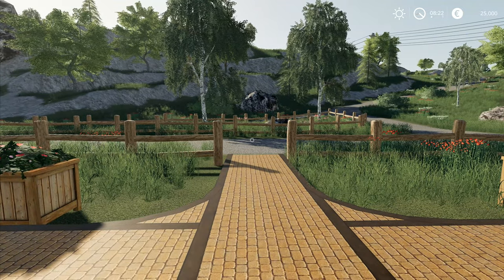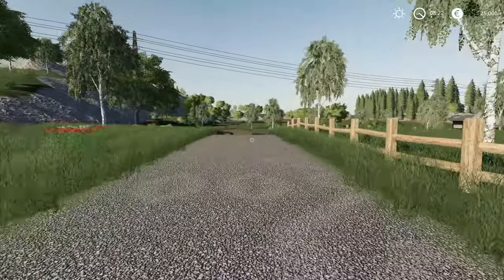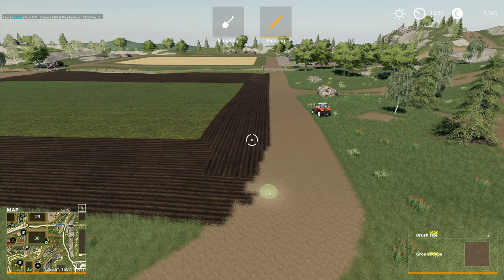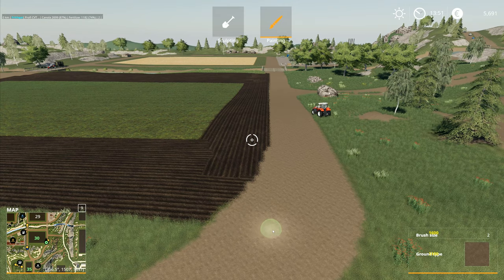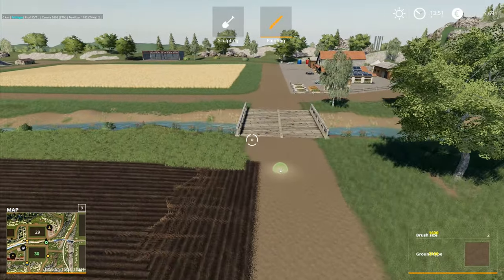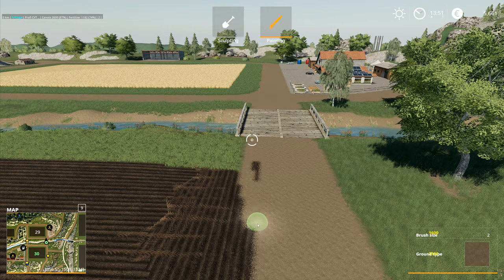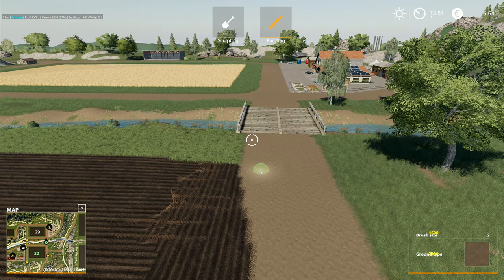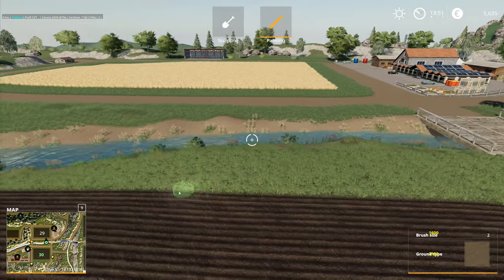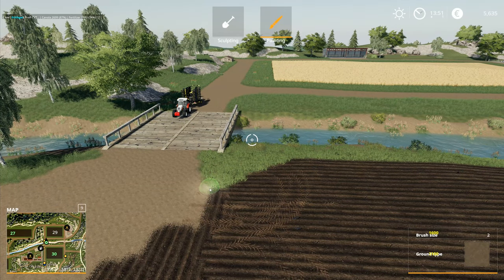Hey folks, it's Frithgar here, welcome back to Farming Simulator 19 on the Hagenstead map. We're back to reliving the glory days — the field was half the height of the rest and the yield was absolutely appalling. It really didn't do well at all. That was the first year; the second year it was slightly better because once you start using it things do start to improve.